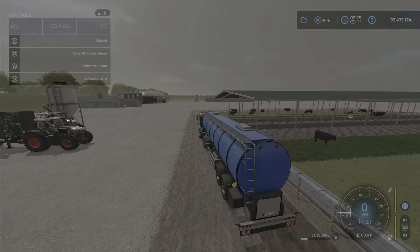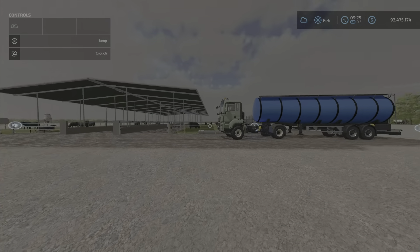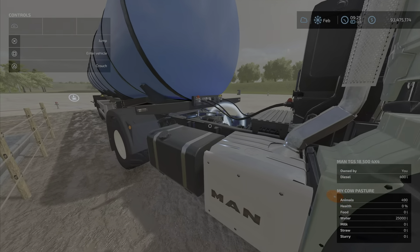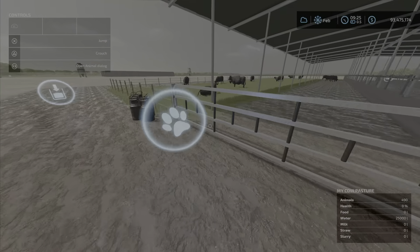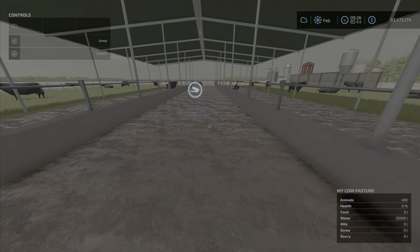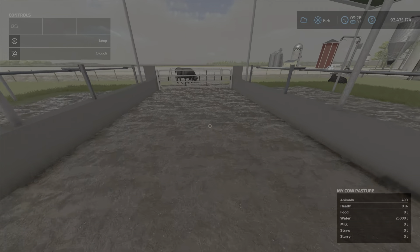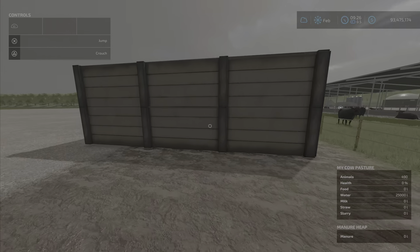Let's quickly check — the water is full. That's the water fill point right here. Over here is the animal dialogue — press L3 — so we have 490 Angus in there, just for something different. The milk trigger is here and we'll come back to that. The feed trigger is right here, and here is the slurry.